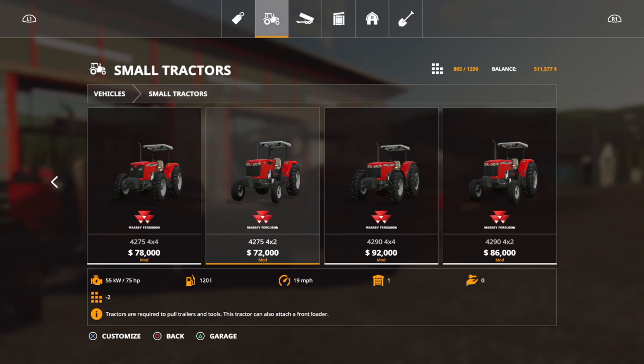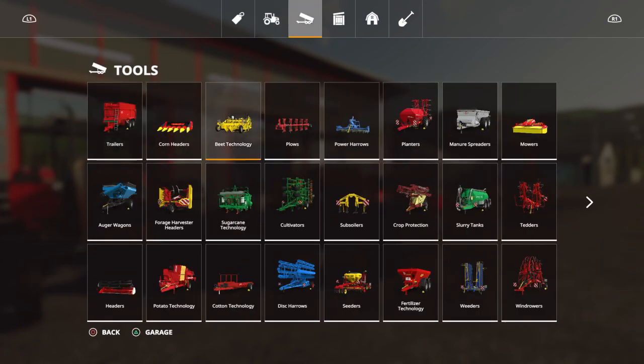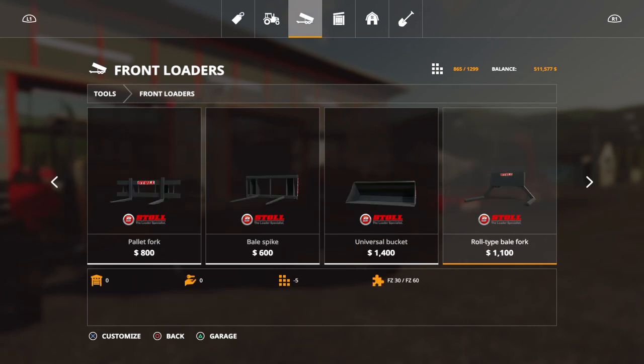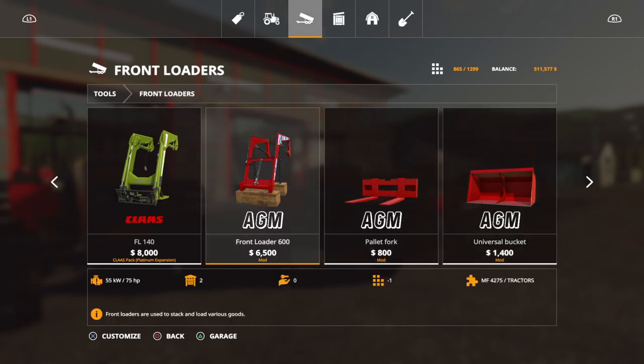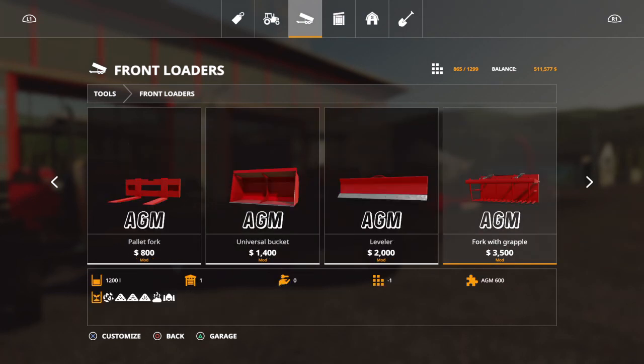The required mod is the AGM Front Loader Pack - you'll find it under front loaders, and it looks to be a pretty good pack. I did notice that this pack is, in my opinion, kind of competing with CSX. You can attach the front loader in the AGM style or the regular style, whichever you want. Each mod in the pack is one slot each - good deal.